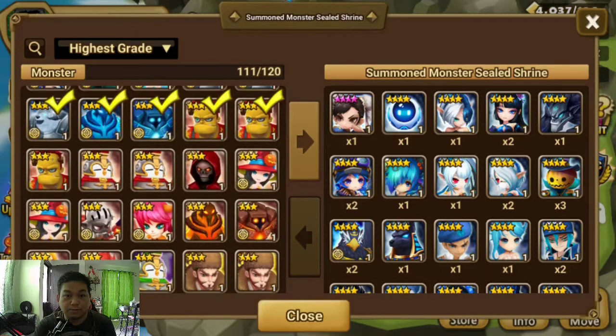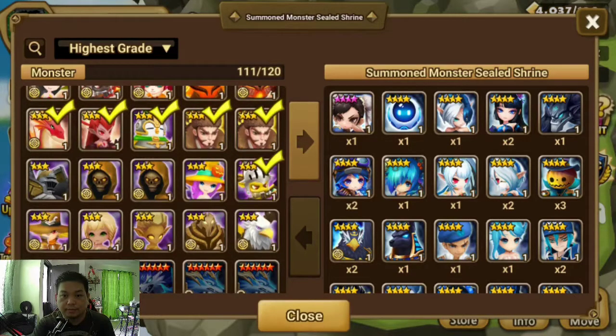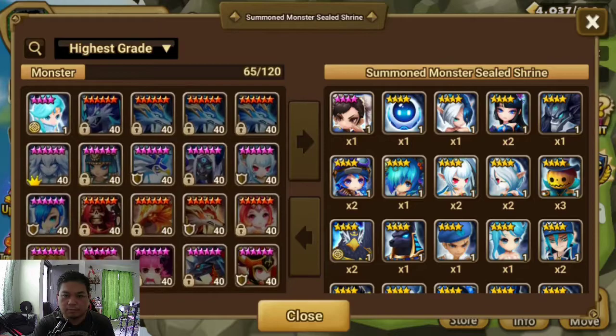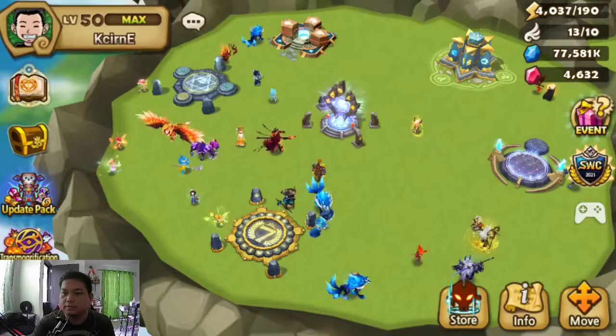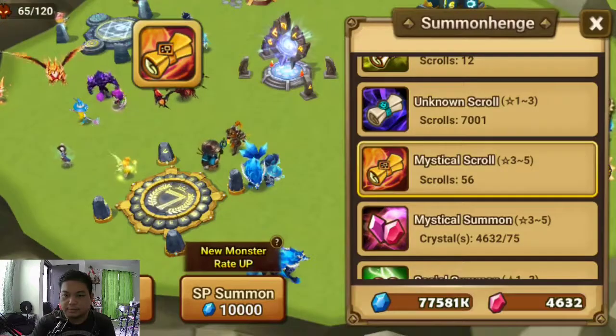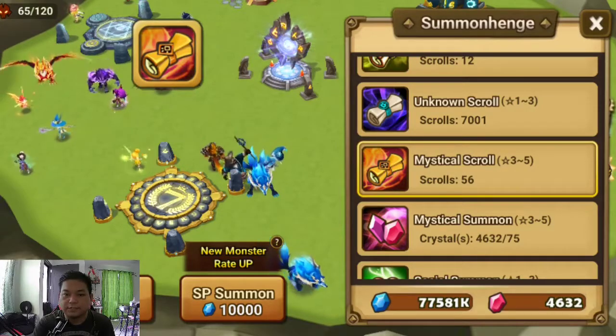We're getting lucky! So we have the Totemist which is a fusion monster, we have the panda warrior — the water one — and now the slayer. All right, so far so good. We have three new nat5s here. And our last 56 summons.